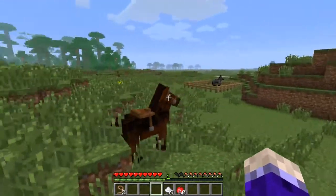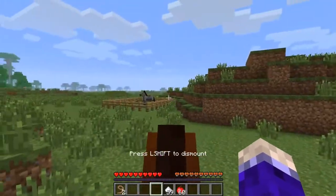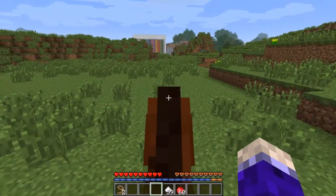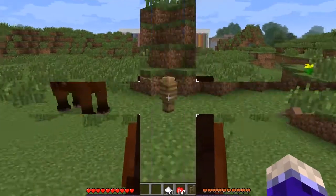You now have a tame buddy to ride. Just interact on him again, then use movement keys like normal to get around. The other thing different is jumping — you have to hold the jump key and let go, and that's when the horse will jump. Filling up the meter to the top will give you a higher jump.